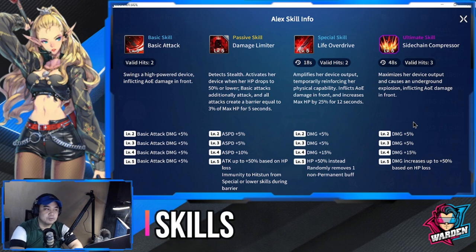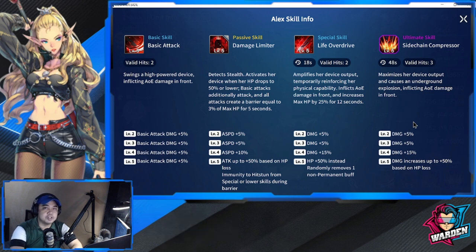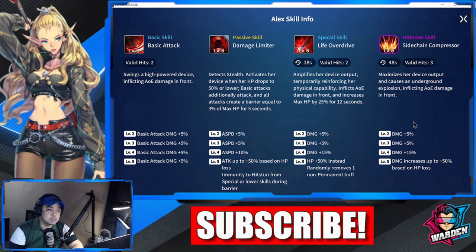Let's take a look at Alex's skills. Basic skill — basic attack, valid two hits, which is very good for a striker and very good for your lead tank if you're going to use her. She swings a high-power device inflicting AOE damage to the front. Levels two through five give a plus 20% basic attack damage.